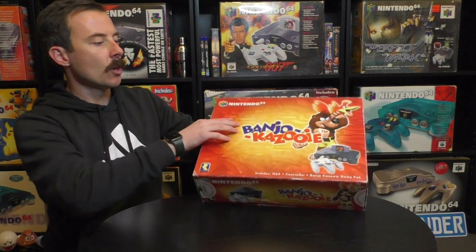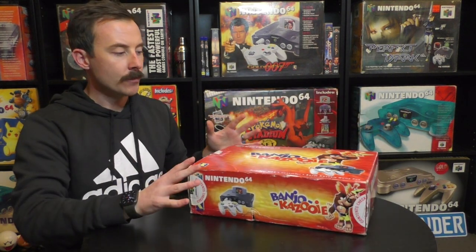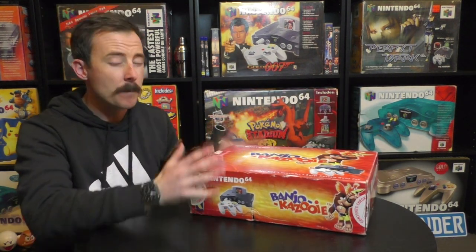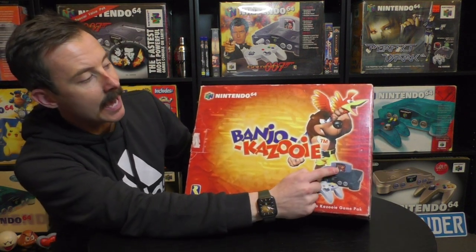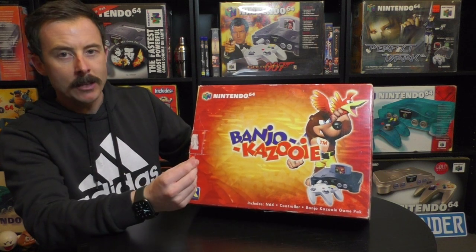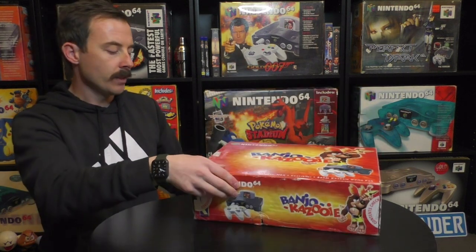Now we'll unbox the console and show what it should have inside. I know what it has inside — it's complete. It has the controller, the console, the cables, the instruction manuals, and a few other things that I'm going to point out.